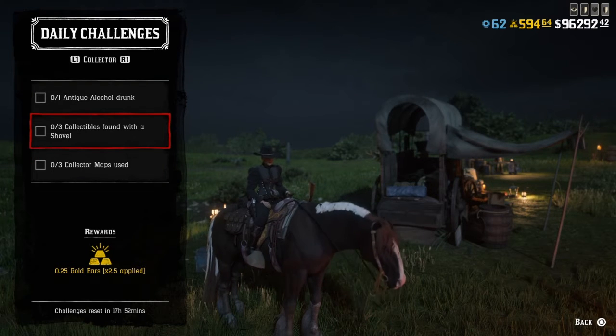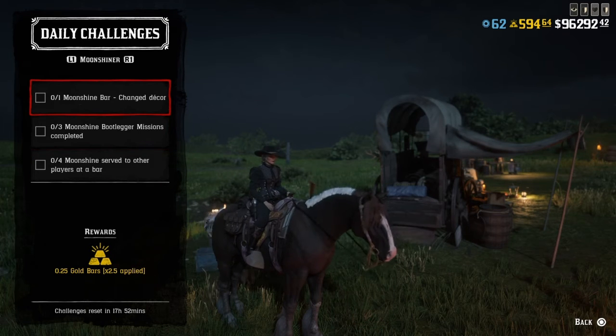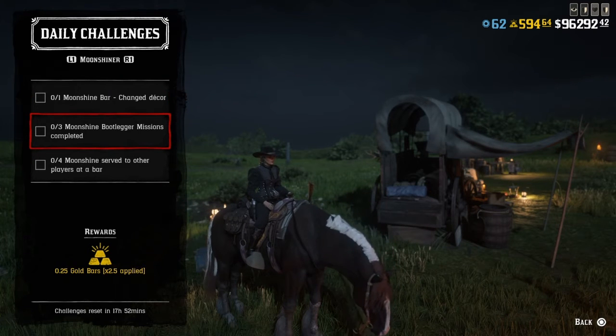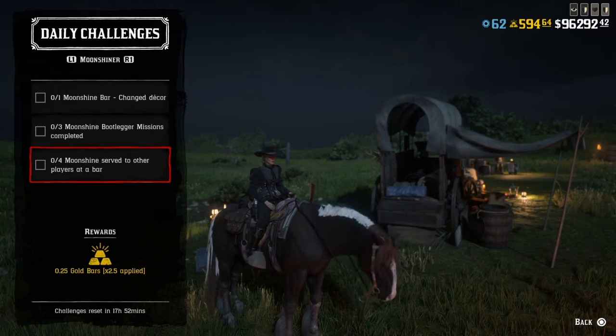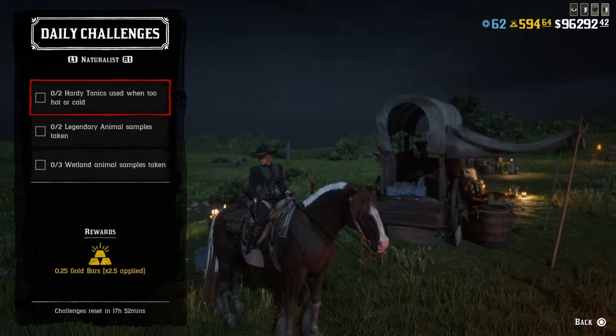One antique alcohol drunk. Three collectibles found with a shovel. Three collectimaps used. One moonshine bar changed decor. Three moonshine bootlegger missions complete. Four moonshine served to other players at a bar. Two hearty tonics used. Two hot or cold.